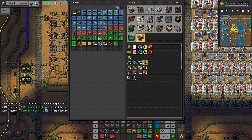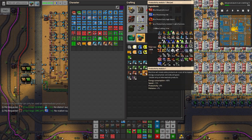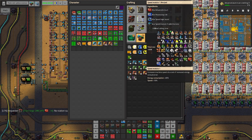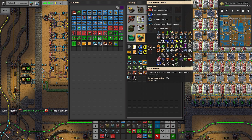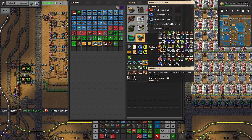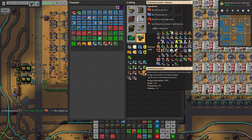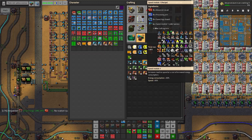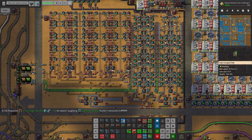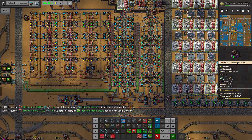We can actually insert prod modules here - there's got to be something that doesn't support prod modules. This part doesn't support prod modules, this one does. If you try to apply it here, the prod module can only be used on intermediate products - interesting. So this is all upgraded. We could say give me a lot of prod modules. Four plus two - four of this lowers speed by 12 percent, so it's 48 percent, and two of this increases speed by 30 percent.